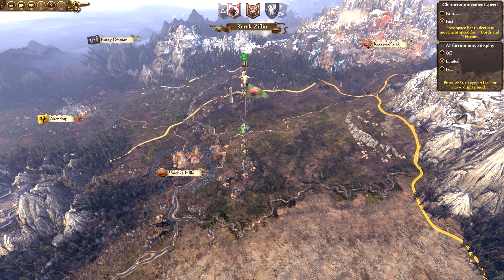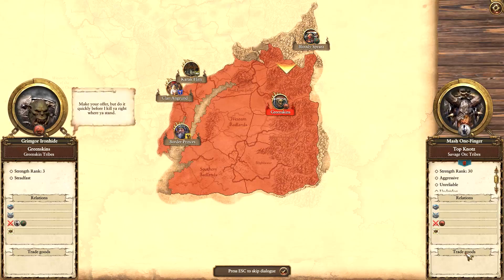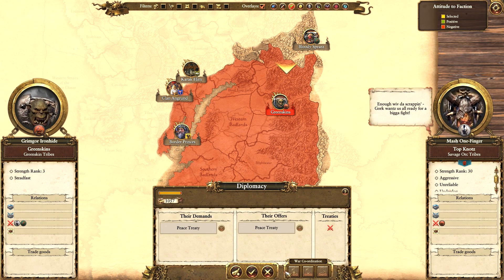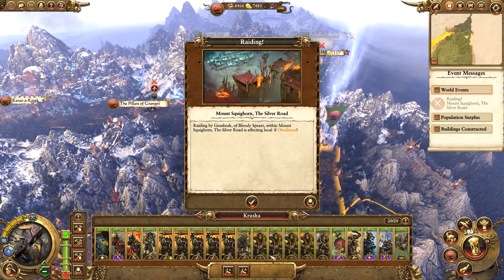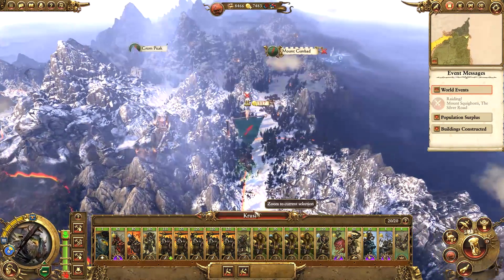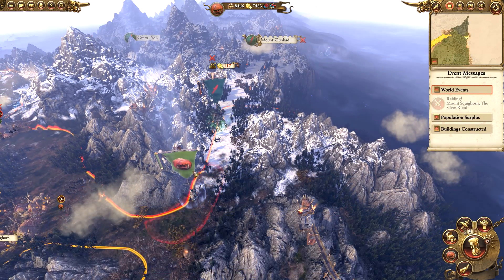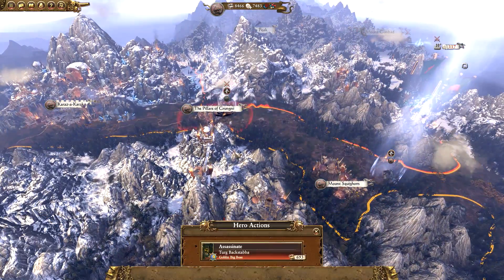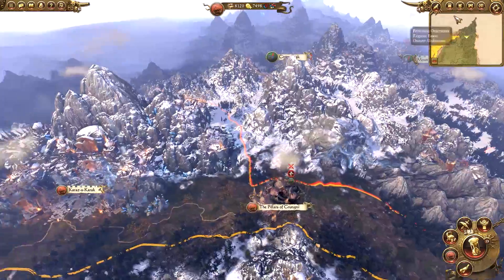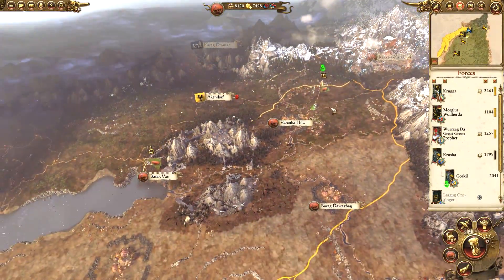I'm pretty sure that army is going to go all the way round to Death Gorge. The Top Knots would like a peace treaty - who are they at war with? Just me. We probably could take this peace treaty because they'll probably just die out anyway since they don't have a settlement. But I think we'll just decline it, because then they can never safely come into my lands.